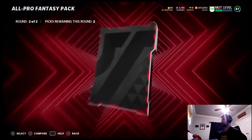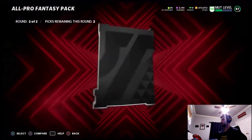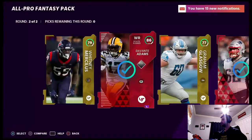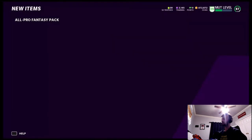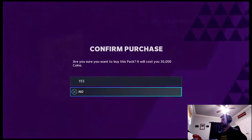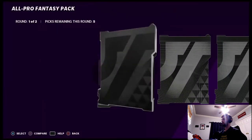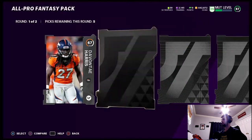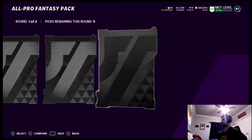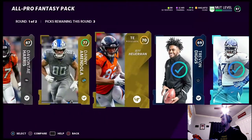86 Davante, we'll take it. 81 AJ Boye, I'll take him. 82 Joe Toony — I'm telling you these packs are heat, they really are. I'm gonna open as much as I can and once I run out I'm done. Even if we didn't pull Steve McNair we still make coins off of pretty much all of our packs. 77 Danny Amadol, 81 Trayvon Diggs — first round elite, we'll take it.